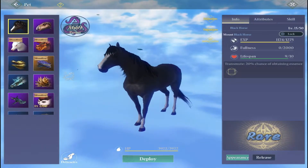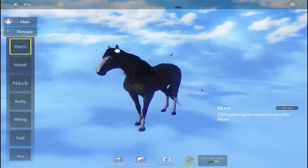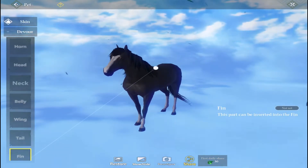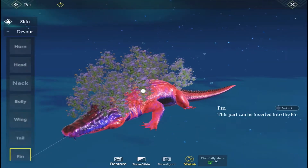When you start the game you get your pets given to you, and one of the main characteristics of the game is that you can add other animal parts to your pets. Here we have the black horse and as you can see you can actually put different parts from different animals onto your pet, but not every pet is able to do this.